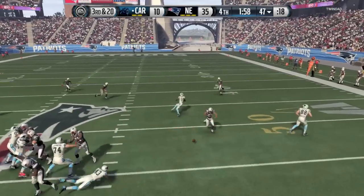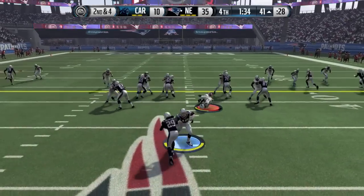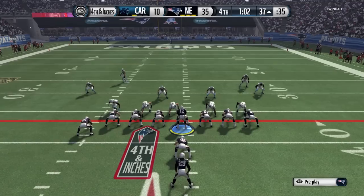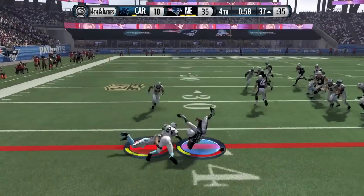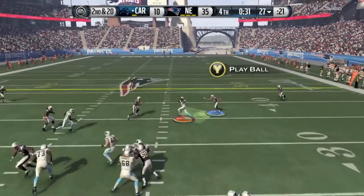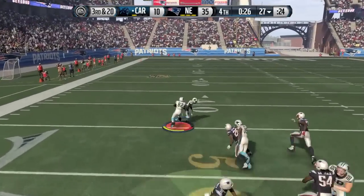35-10 with the two-minute warning. Another screamer comes through the B gap for a sack. There are one or two more possessions. Fourth and 20 — nothing doing. I should be clocking them out — I don't know why I didn't do that. Terrible run stick by me. Another fourth and inches. I get past the first down marker and get hit back — Madden didn't give me the first down. Unbelievable. Those are the little things — come on Madden, you're better than that.